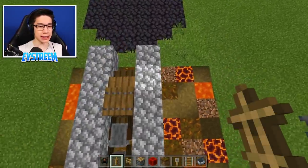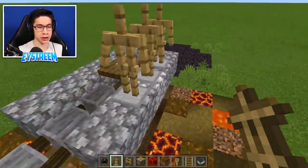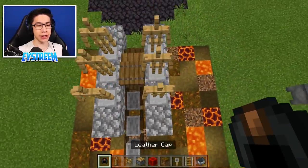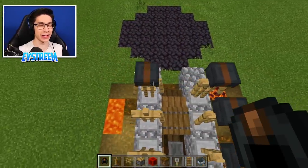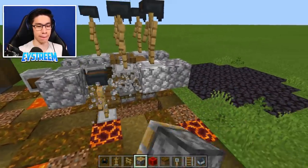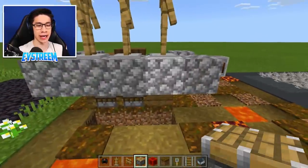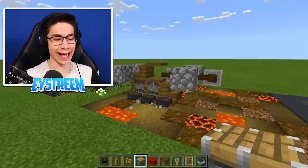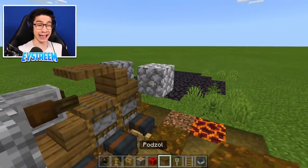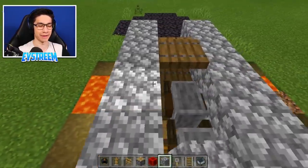Grab your armor stands and place one, two, three on the center three cobblestone blocks, and do the same on the left-hand side. Place leather caps on top of each armor stand. Then destroy the three blocks the armor stands are on and they should fall nicely into the holes. Rebuild the cobblestone back in — one, two, three on each side.